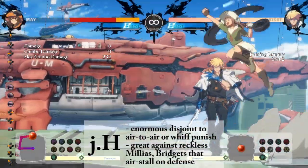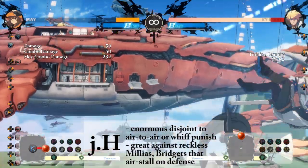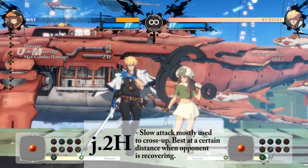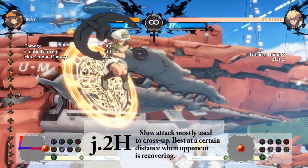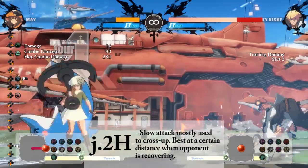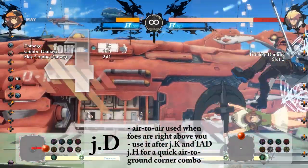Your JH is much slower but it has a huge disjoint, making it an excellent tool for air-to-airs into a corner carry. Your J2H is slow but it's a very decent way to cross people up. Your JD is another air-to-air tool — if you hit confirm it, you can also use it to corner carry into a combo.